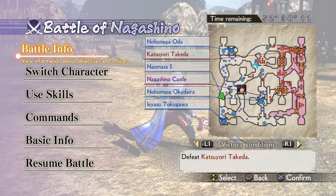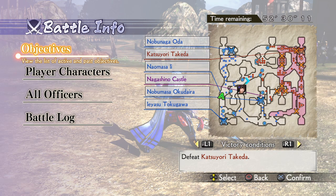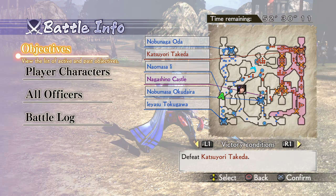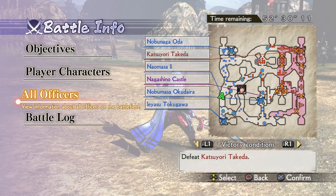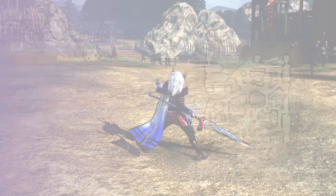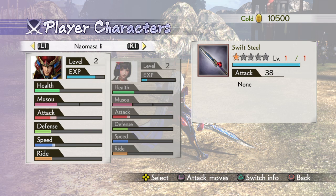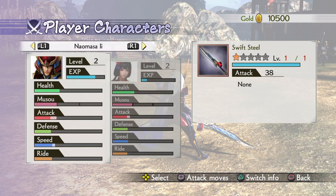Let's continue. We are playing Samurai Warriors 4-2 on the PlayStation 4. This is the very first story battle we are doing. I'm using Naomasa, which is the only new character in this game that was not in Samurai Warriors 4. As a team member I have Naotora, which is Naomasa's mother.